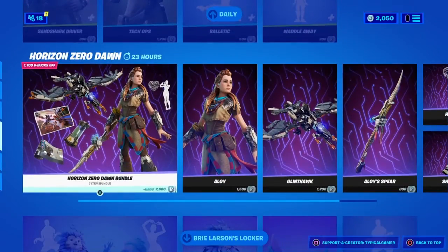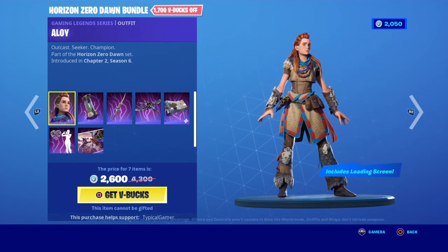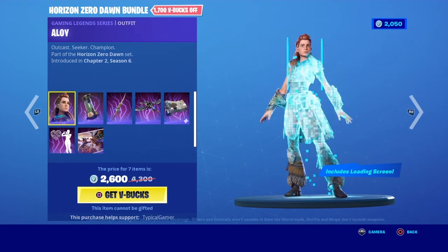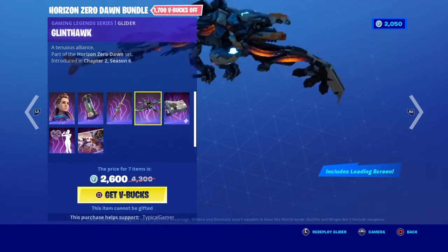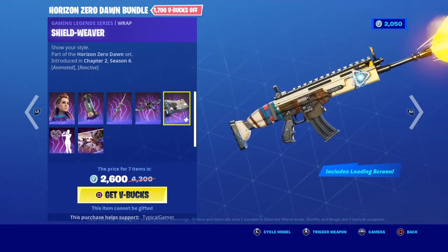We also have the Horizon Zero Dawn collab. I wasn't able to do the item shop review of it yesterday because my power went out. But it's back in the item shop again - the Blaze Canister with Alloy, obviously the Alloy Spear, and the Glinthawk - a very big, very bulky glider.